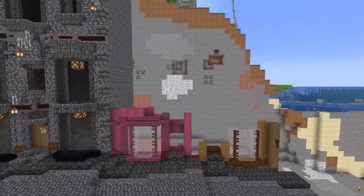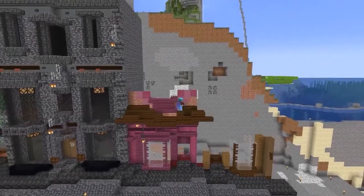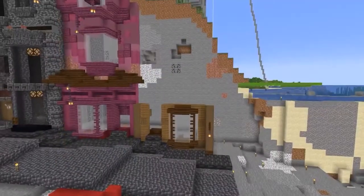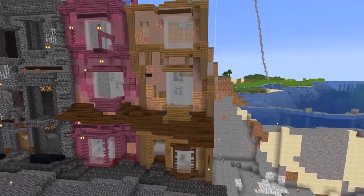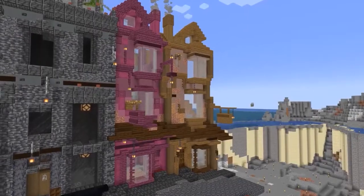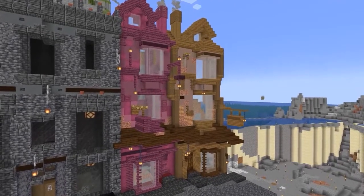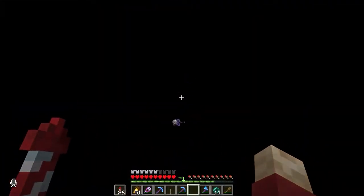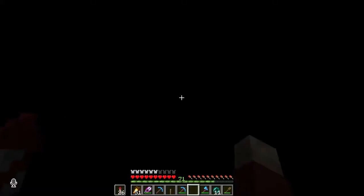Next up we are looking at Grian, who is basing his megabase off of the Harry Potter Diagon Alley, and he's put in a lot of work putting all the buildings into this area. He also wants to fill each building with a different type of farm. He started off with a creeper farm in one of his buildings, but he plans to put in a lot of different farms — it would probably all go much smoother if he didn't keep dying and losing all of his things.